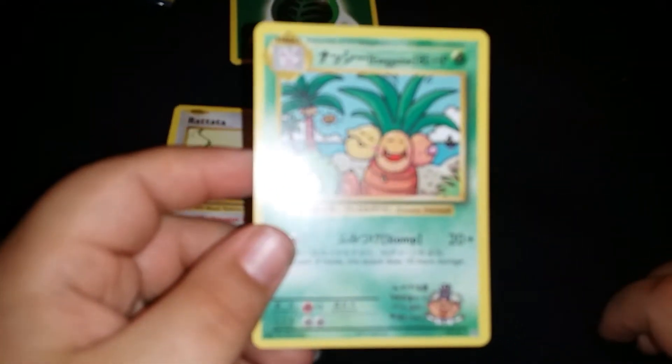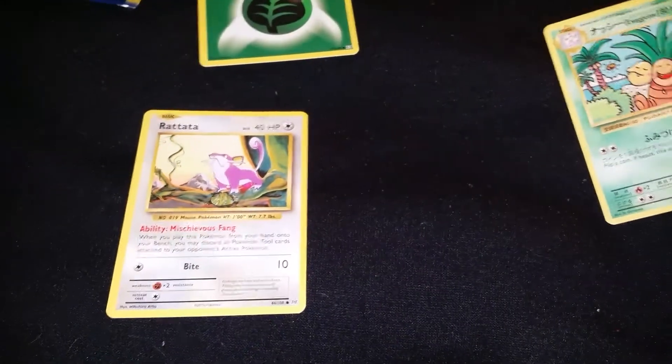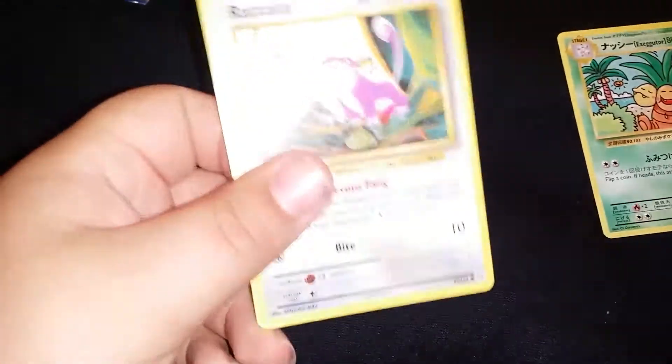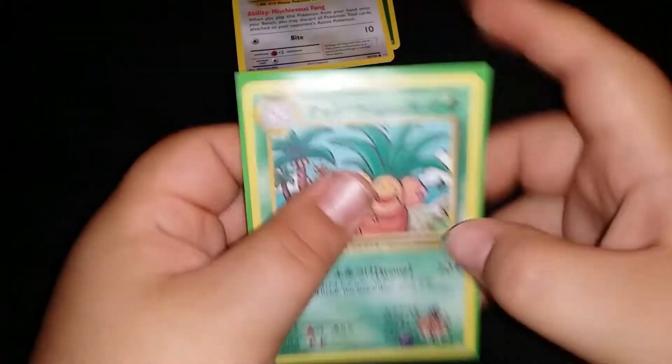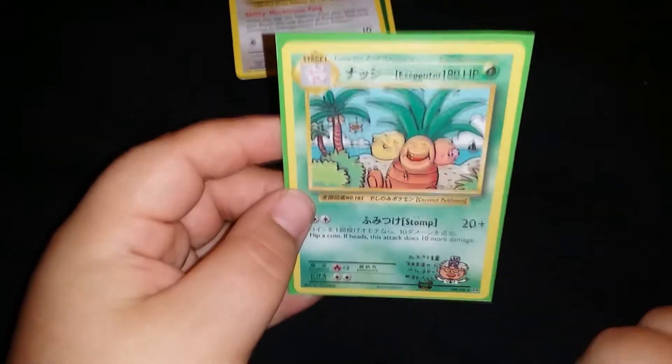Sorry about that. I just need to comprehend because this is, I believe, a secret rare. So I got that. Better sleeve this up, I guess. Let's give it a nice green sleeve because the special ones go in here. This is gonna make it into my binder, but it's gonna go all the way in the back since it's a secret rare. I cannot comprehend that.